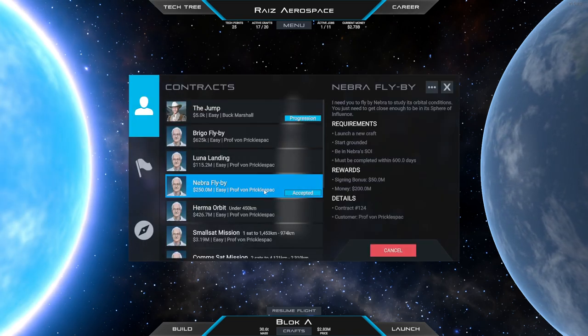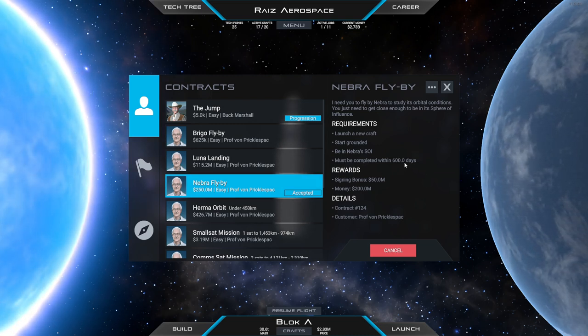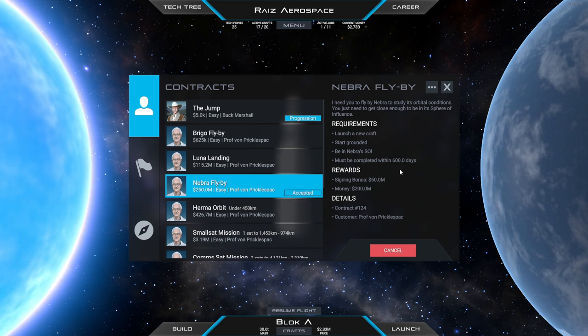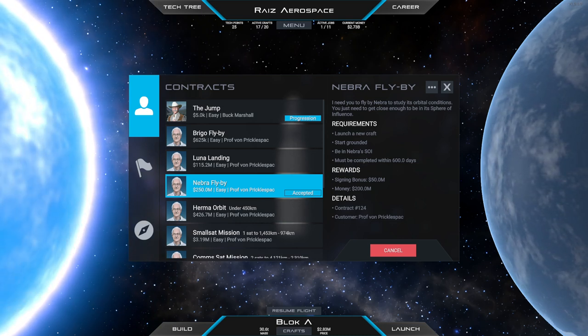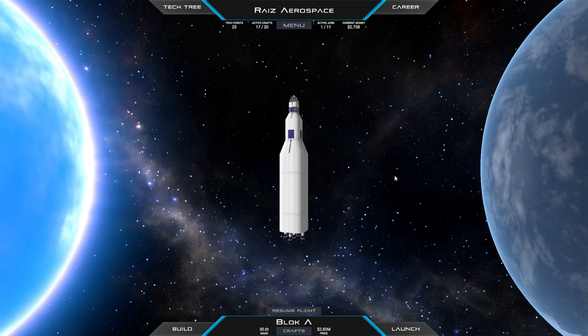We have a Nebra flyby. I have absolutely no faith that we are going to actually do this in 600 days, but we might as well try. I think the orbit — the amount of time it takes to get out there — should be more than 600 days, even if you start at the right window. So that is my expectation that we're not going to make it, but if we do, it'll be good.